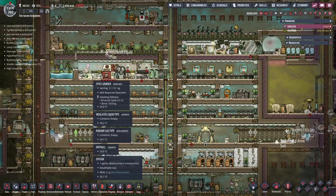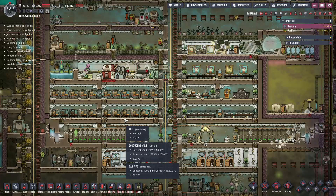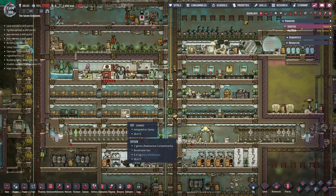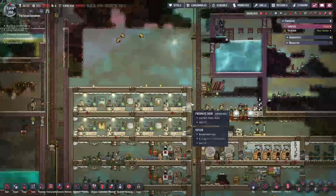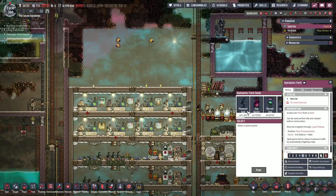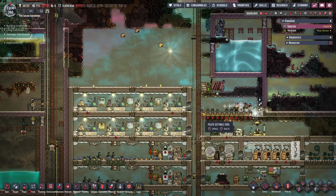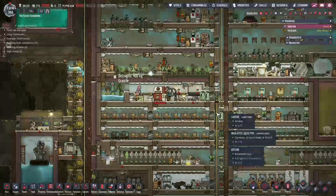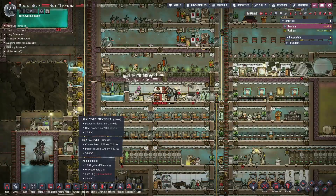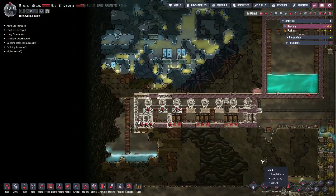Hello and welcome back to Oxygen Not Included Spaced Out Edition here on the Seven Kingdoms Colony. In the last episode we were working on multiple things: building out an area for some bog buckets, which we could actually start planting. And finishing the piping so that we can get some decently cooled water over there.